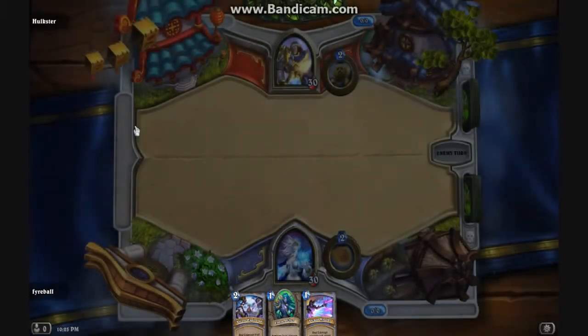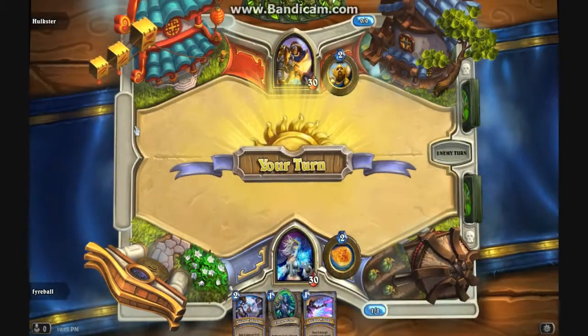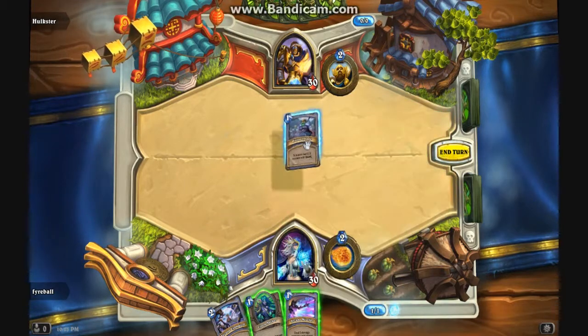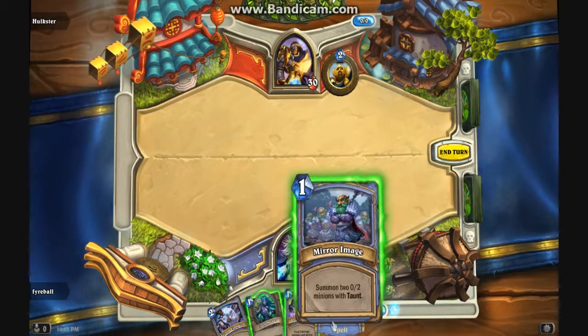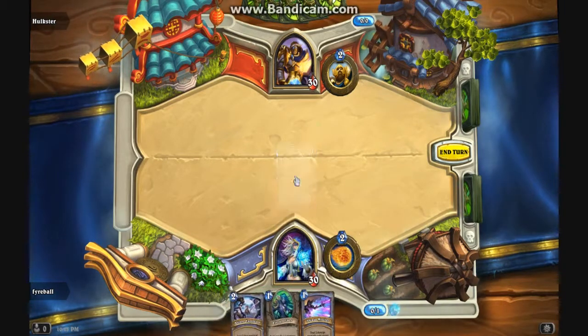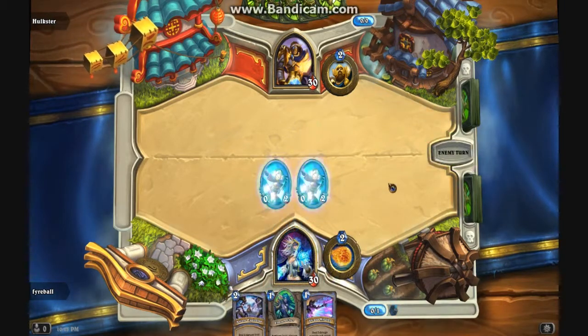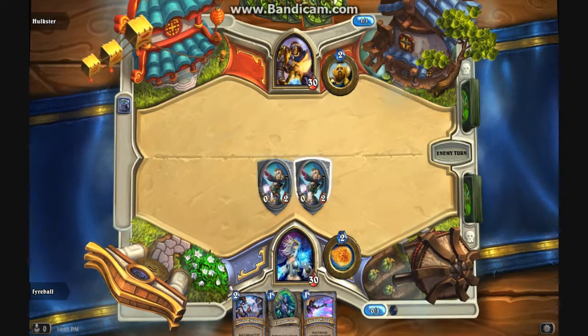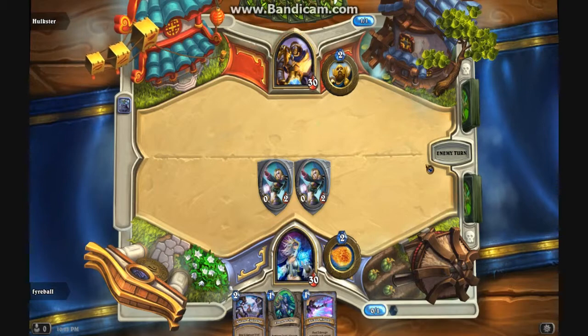Right here — now, what's good about this: if this is a Murloc deck, that slows it down so you won't die instantly. So that's good. It's two-health minions with taunt. Usually I don't like this card; it is somewhat overpowered though.